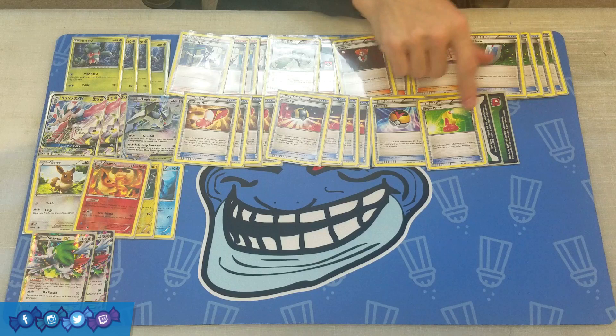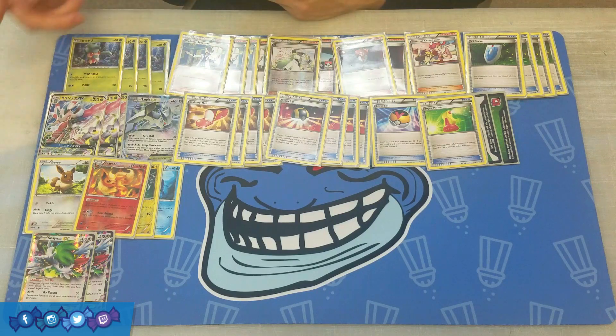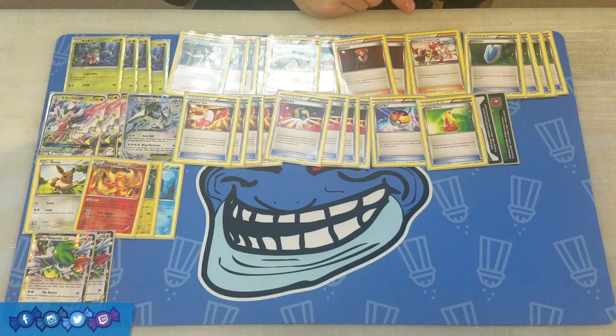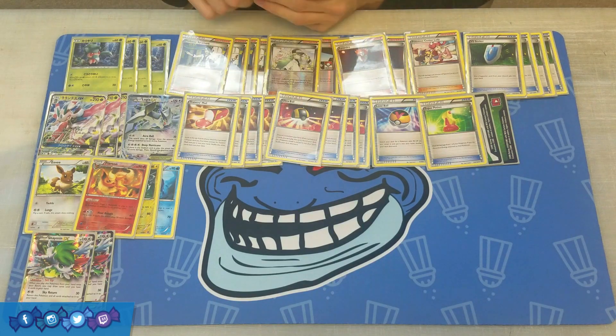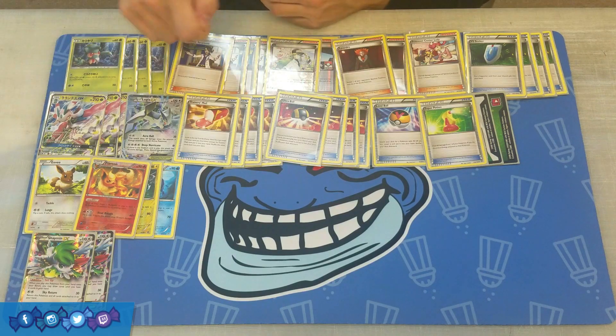Three Super Potion — heal 60 damage from one of your Pokemon if you discard an energy attached to it. So we get to heal 60 with Super Potion and heal 30 with Lurantis' Solar Blade as well. Even more powerful: you can use Center Lady to heal 60, Super Potion to heal another 60, and then Solar Blade to heal another 30 — potentially healing 150 damage in one turn. It is worth noting we're choosing Super Potion over Max Potion because Max Potion makes you discard all your energy, and ideally you want to keep using Solar Blade every turn.